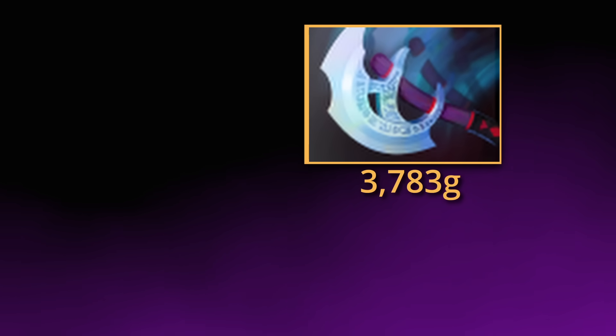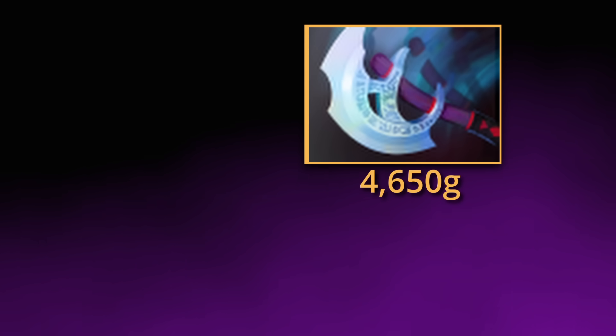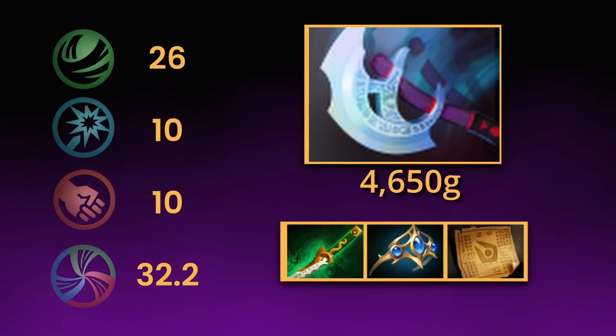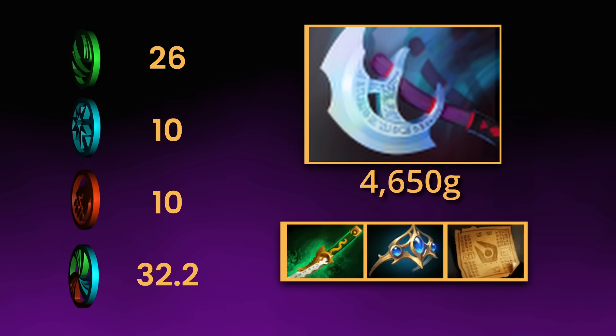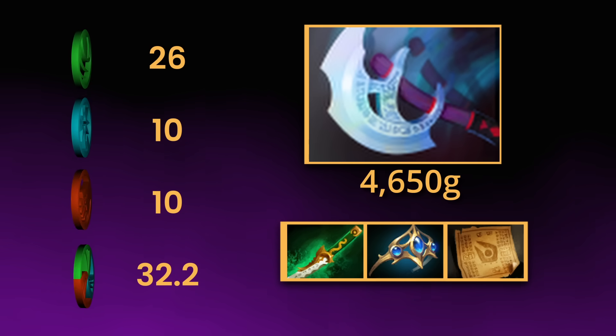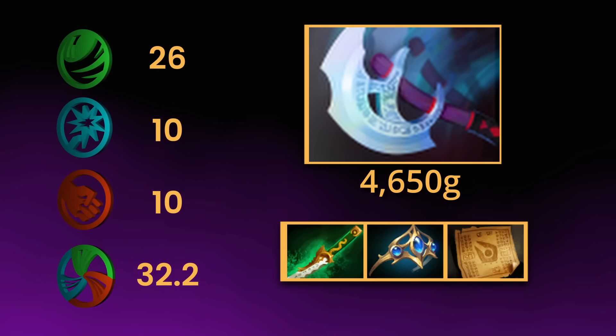As of 7.36b, Mantis style currently costs 4,650 gold and is made up of Yasha, a diadem and a 1,550 gold recipe. When combined, it passively grants agility heroes 26 base damage, intelligence and strength heroes gain 10 base damage, while universal heroes gain a massive 32.2 base damage.